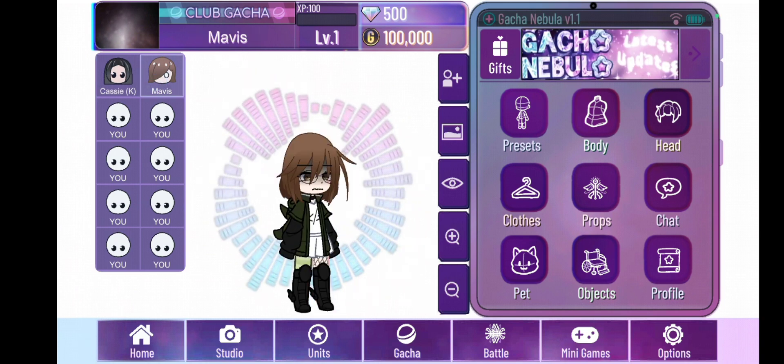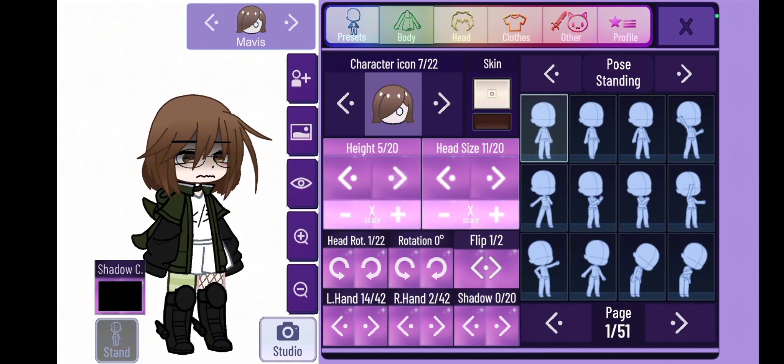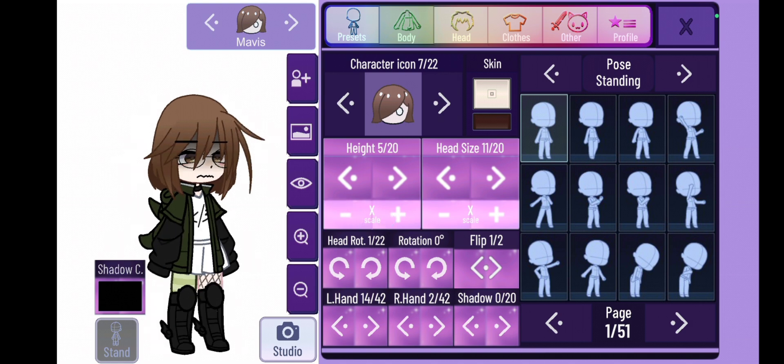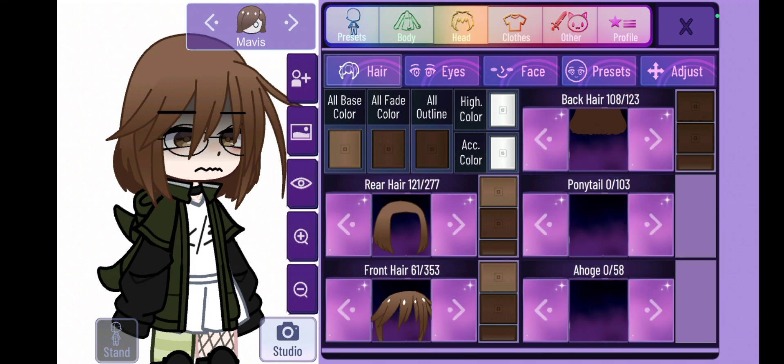The first step is to make a random character in whatever gacha app you use. I use Gacha Nebula since there are more accessories. The second step is to adjust your character's body shape and proportion — this will make your characters look more normal and perfect instead of looking like a chibi character. But don't worry if you like the big head and small body style, that's totally fine.